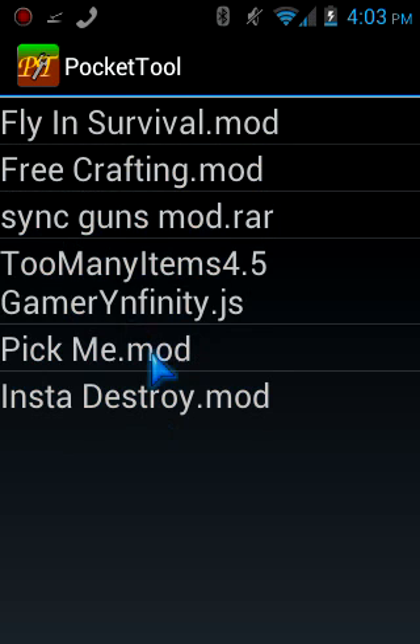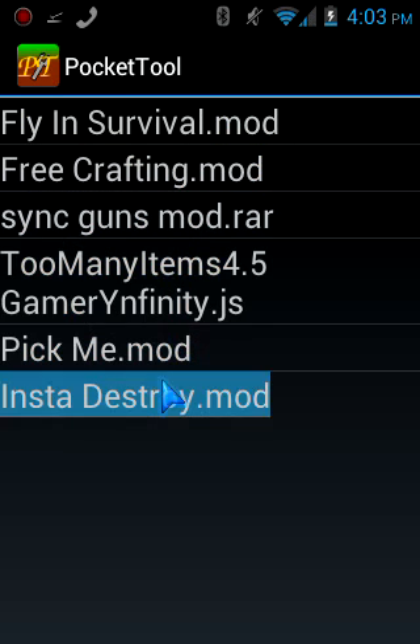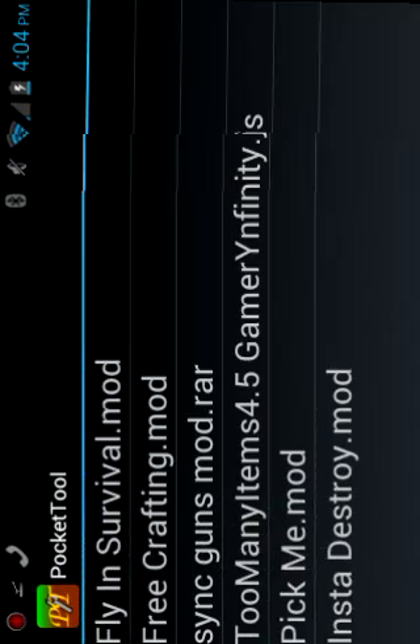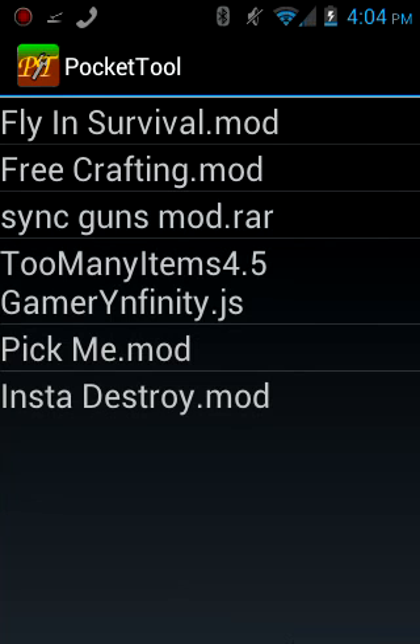It does get really slow, but eventually it will ask you to uninstall Minecraft Pocket Edition. If it doesn't work within five minutes, just redo it. If you go to the menu, the menu will actually pop up. It says it's done patching and shows a 'please wait' indicator.